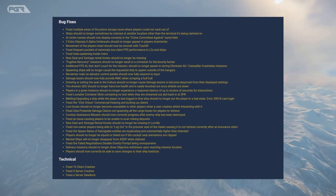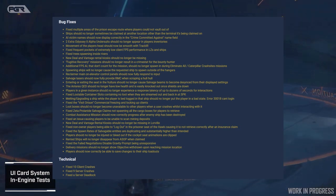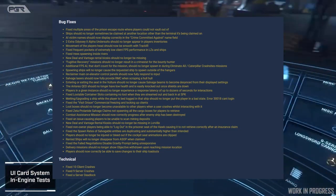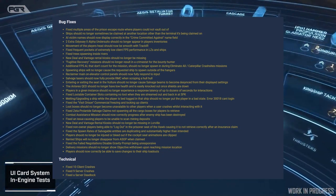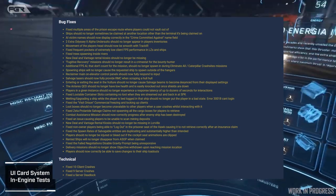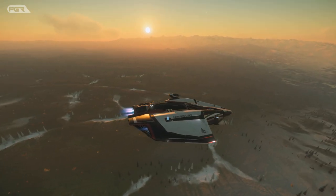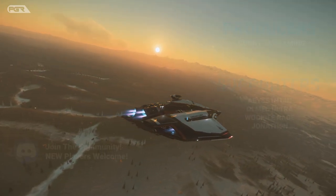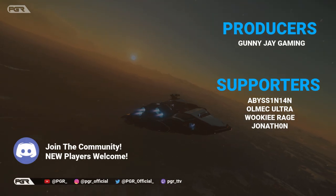Fixed non-owner players being able to log out in the prisoner seat of the Hog, causing it to not retrieve correctly after an insurance claim. Fixed spawn rate of salvage entities being duplicated and subsequently higher than intended. Players should no longer be injured or bleeding out if cockpit seat animations are clipped. Rented ships will no longer disappear from the ASOP terminal when claimed. Fixed the failed negotiation — disable gravity prompt being unresponsive. Delivery missions should no longer show objective withdrawn upon reaching the mission location. Players should now correctly be able to save changes to their ship loadout.